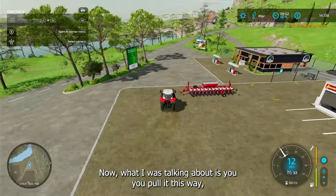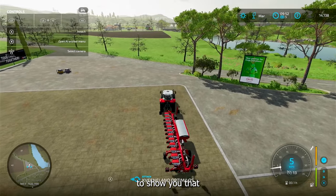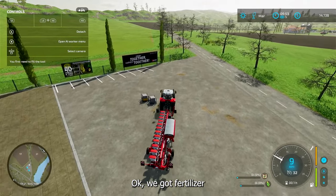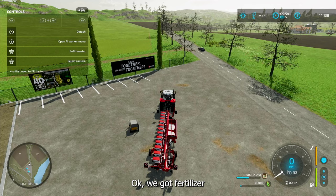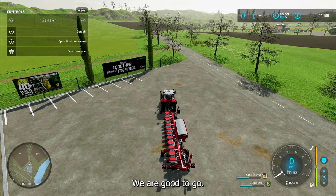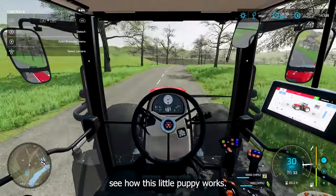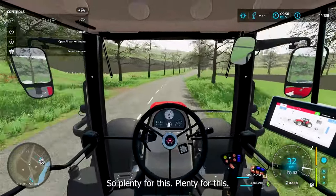Now what I was talking about is you pull it this way, but you actually operate it from the side. I'll have to show you that. You got the fertilizer in there, got our seeds — we are good to go. So let's go back and see how this little puppy works. This is my new tractor by the way. It has 220 horsepower, so plenty for this. Should make our operations go a little quicker.